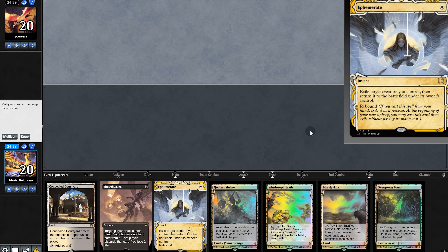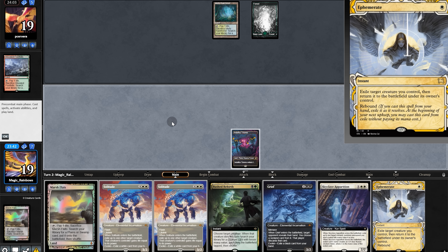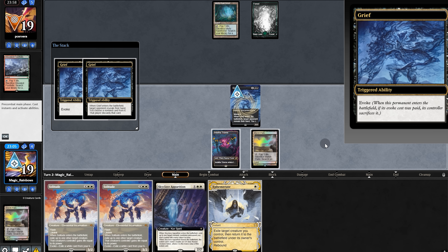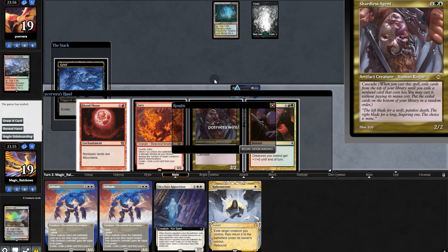Opening hand is terrible — we're going to mull. This could be good, we'll keep. Opponent sends Footfalls. We get a land, and Ephemerate. That puts us in a tricky position because we want to play Rebirth, but we have no other black card to pitch. So most tragically, we'll first play Grief. That's pretty stinky — we're getting slammed next turn no matter what. At this point, I think it's best to keep our deck secret and take it to Game 2.